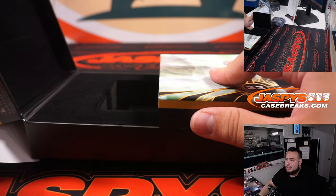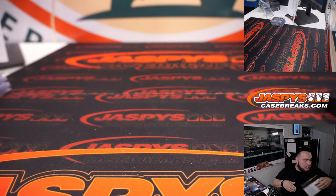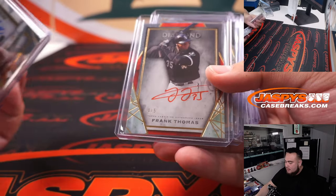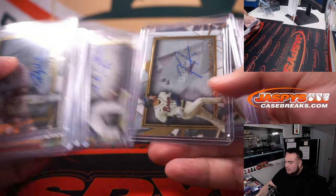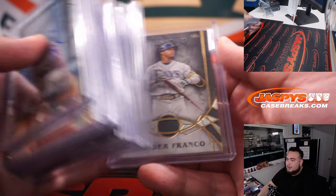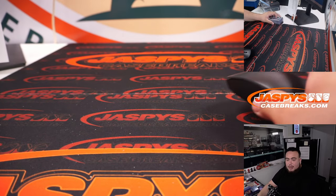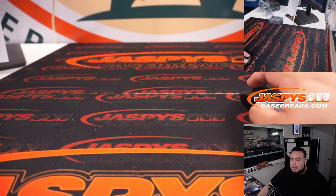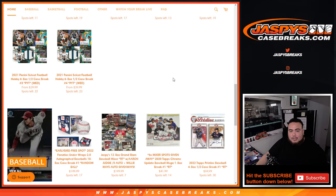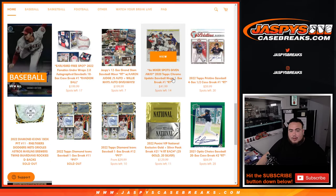And just like that, boom, done — that was Diamond Icons break number 11. Very nice hits as always: we got a cut autograph, Paul Goldschmidt, Ryan Mountcastle, and of course a Wander Franco 2 of 5 Diamond Gem right there. Very nice. Diamond Icons number 12 is our last box break, it's on the website — jazpyscasebreaks.com. Most likely doing the random number block for that soon since we're down to 10.